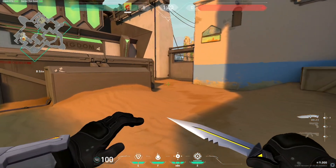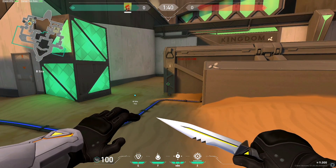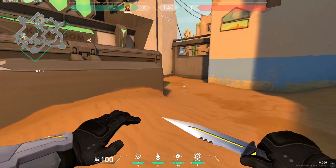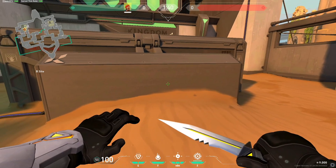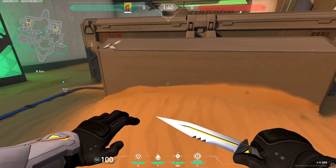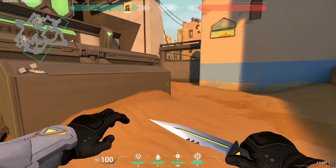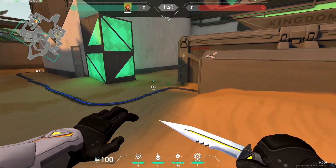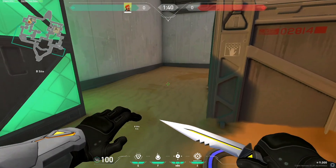There is one use where site smokes are good: if you're on eco and you just want to get a cheeky fast plant for some extra cash, you can throw these smokes to get the bomb down and take advantage of the confusion it causes. If you smoke here and here and get the bomb down, you cut the site in half and can close the distance with your pistols.